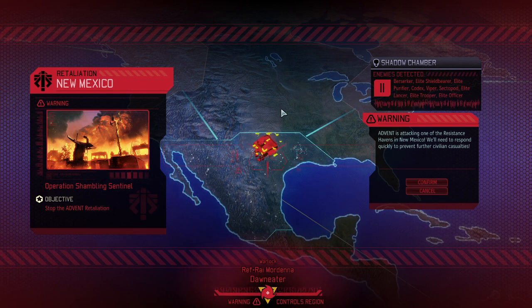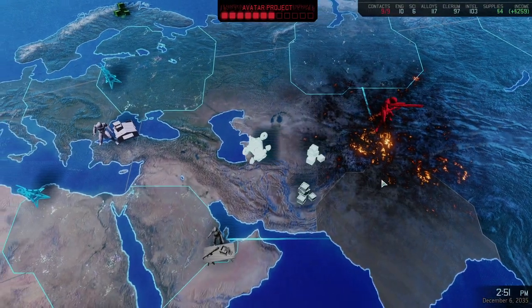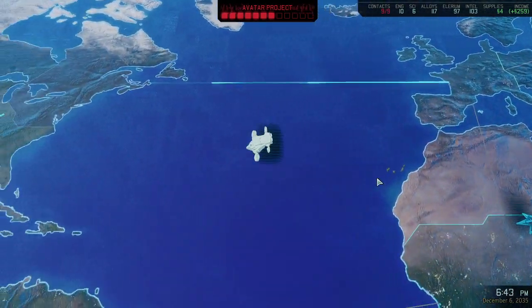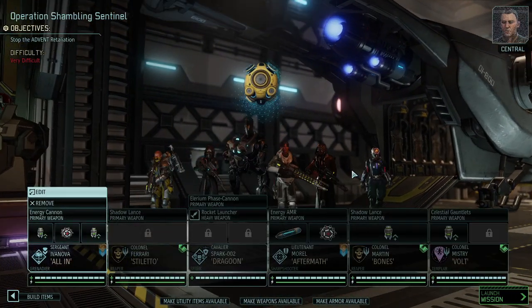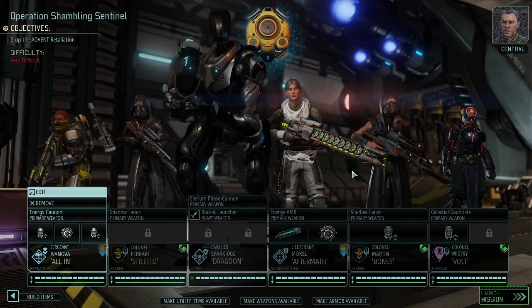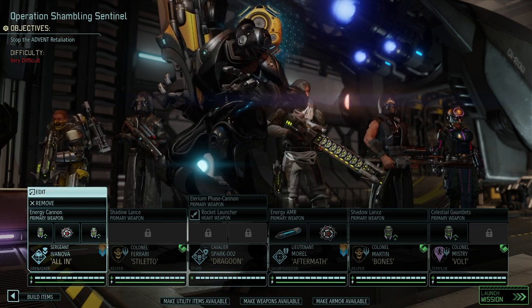And we do have a retaliation mission — because they absolutely do not like what we're doing. Hence it's yet another quick mission in New Mexico. Elite Purifier, Shield Bearer, Lancer, Trooper, Officer, lots of Advents, but also Viper, Berserker, one Sectorpod and a Codex. Almost no duplicates — probably two or three Berserkers. I'm grateful to see there are no Chrysalids. This is going to happen in the next mission — I'll take some time and set up the troops. Thank you as always for watching. If you enjoyed the content feel free to leave a like or subscribe to the channel — that would be much appreciated. Take care guys and see you in the next episode, bye.